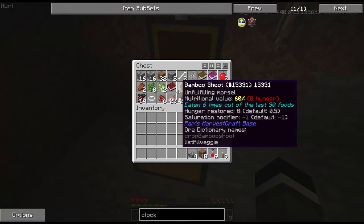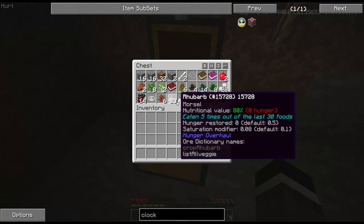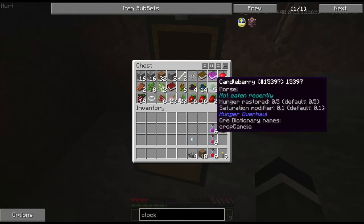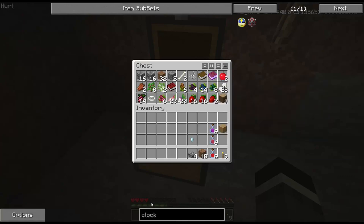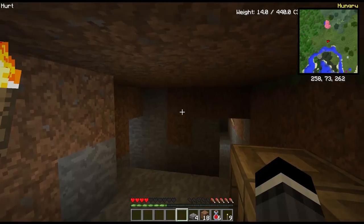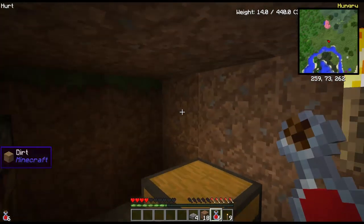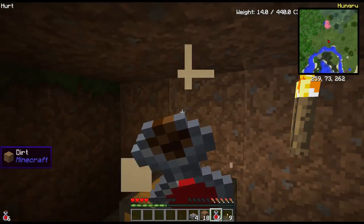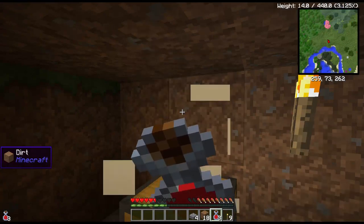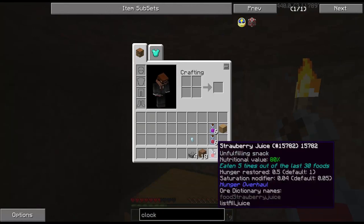Let's get some strawberry juice, some grape juice, some raspberry juice, and we are kind of set on some food for a little while - better than just these little things. Rutabagas can't eat, bamboo shoots can't eat, rhubarbs can't eat. I guess I can still eat the candleberries. These juices are going to give us half a heart back each, and they don't fill you up much so you're going to be able to eat a lot of them.